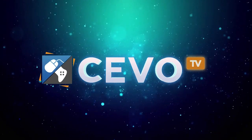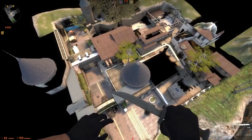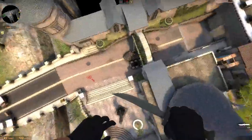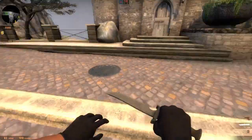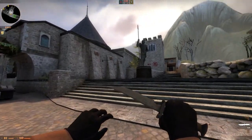Hey everybody, Cotton here with Klops to give you another preview of a map from the Sebo Game Banana Mapping Contest. This one's called DE Haven. It's a map set in perhaps a German castle, moved into the future, and it just barely reminds you of DE Cobble.